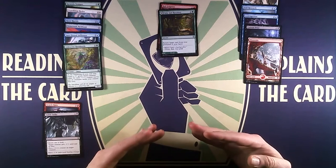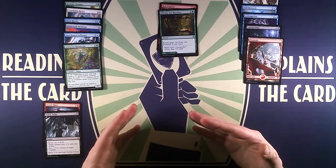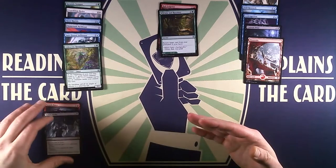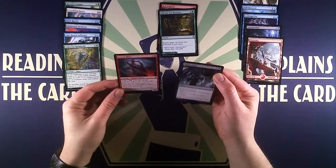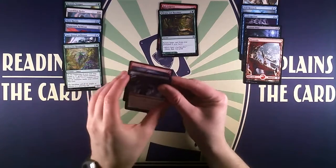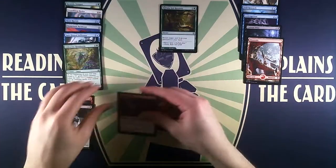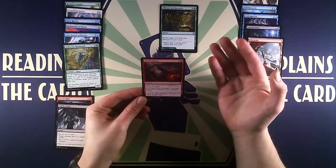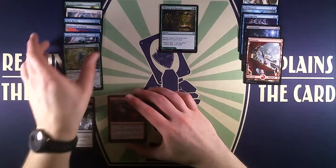Then we have Iridescent Hornbeetle, a 3/4 insect. At the beginning of the end step, create a 1/1 green insect creature token for each +1/+1 counter you've put on creatures under your control this turn. The effect is kind of narrow — there aren't that many effects that put counters on creatures, though Subtle Strike is an exception. Still, a 3/4 is an acceptable size for a creature.